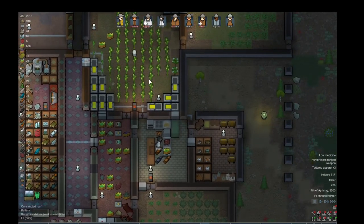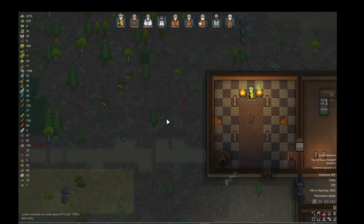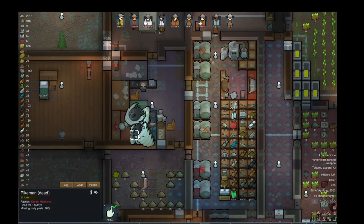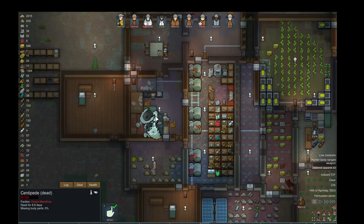It's a deep game, and I'm coming back to this colony I had. I've got to kind of get my bearings on what's going on. I have it on pause right now. These guys are in my workshop, so I know I killed them recently. These mechanoids — they come from the skies, and they pack a punch.